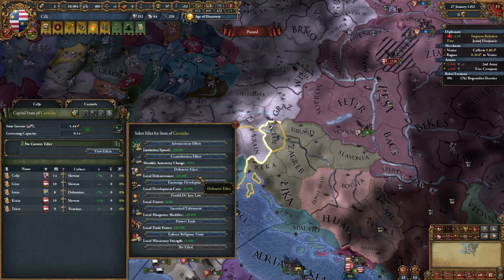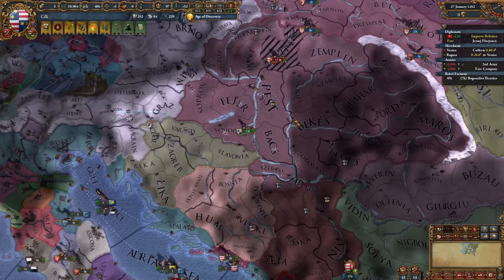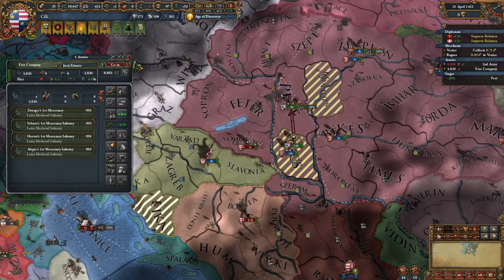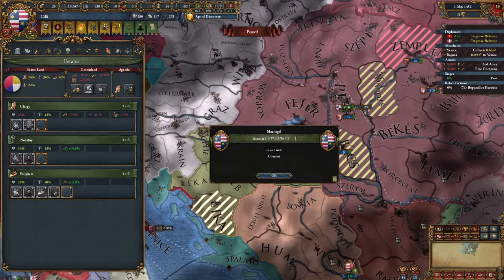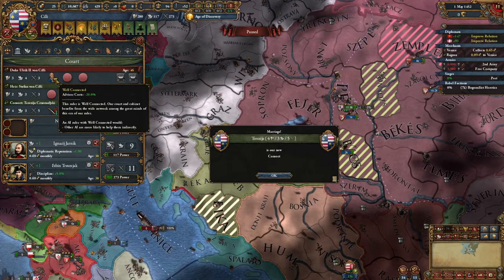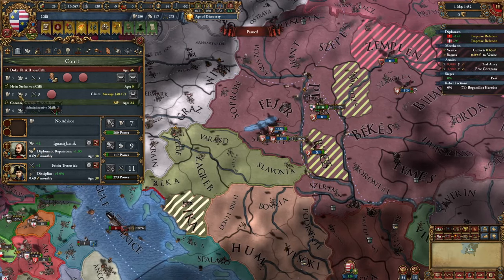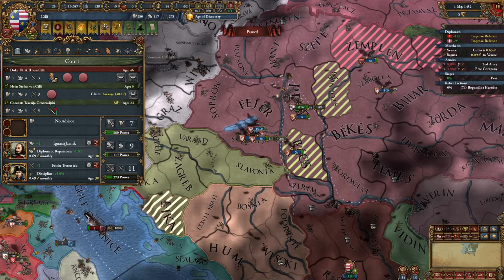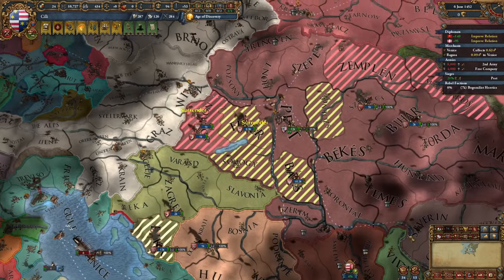I'll get a defensive edict in my capital and siege everything I can. I actually forgot to equip this general — let's equip the siege specialist. Our ruler died, and honestly it's not bad because this new ruler has an insane trait: minus 20% advisor costs, making advisors insanely cheap. The heir isn't great but it's almost average, so it's okay. The siege is going quickly and Poland is giving me the provinces I wanted.